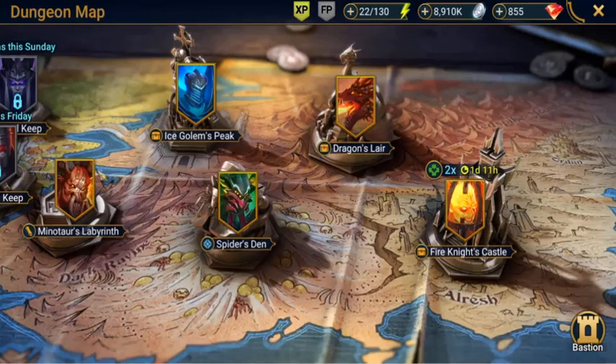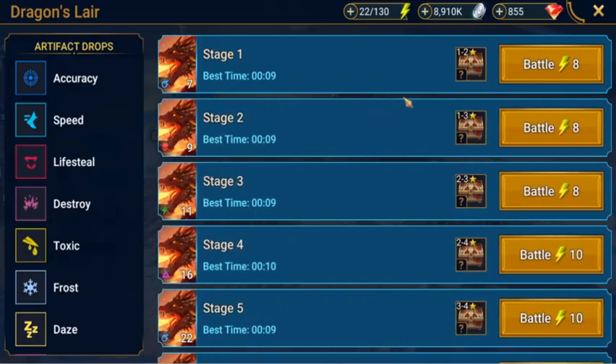Hi guys, welcome to Sim Raid YT and today we'll be doing the Dungeon Map and the Dragon's Lair. Now with the Dragon's Lair it gives you simple and you can get speed and lifesteal sets, some of the most important sets in the game. This makes it easier to build a dragon slaying champion team.